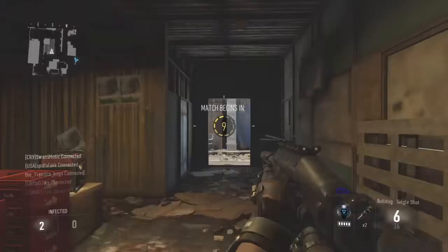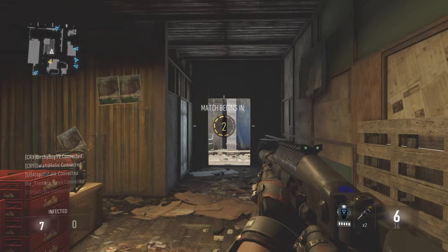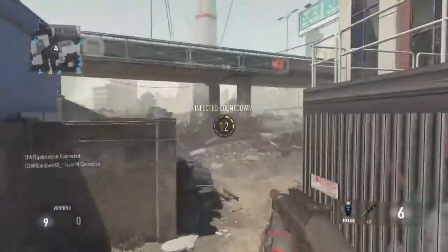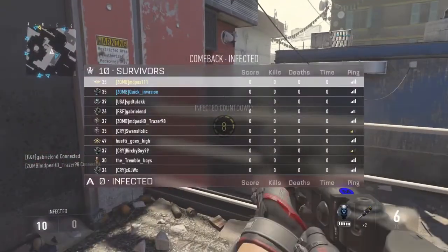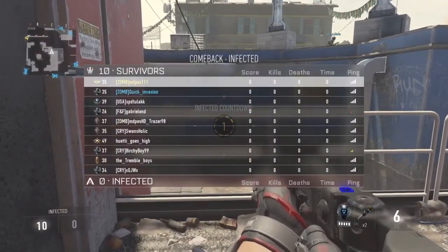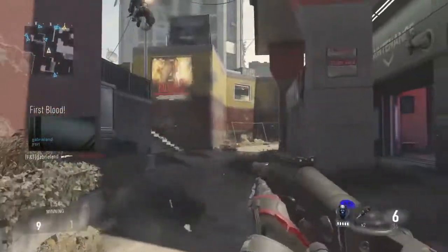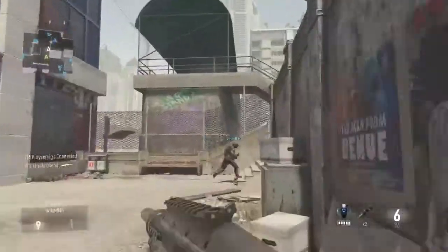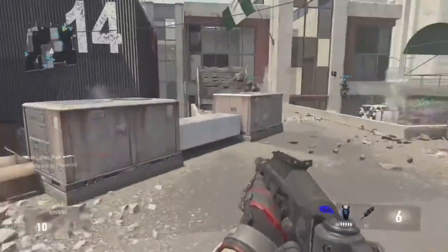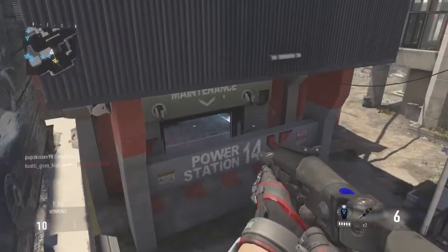What's up guys, FrackTwister here, and today we're doing a brand new video. I'm going to be doing a KD glitch, and this glitch works for your normal KD and your win/loss KD as well. Since no one actually has a good win/loss KD ratio, I'll teach you how to get a good one so you can say to your friends 'I don't lose games in public matches — look how good I am.' This will show how good you are in public matches and in ranked play.